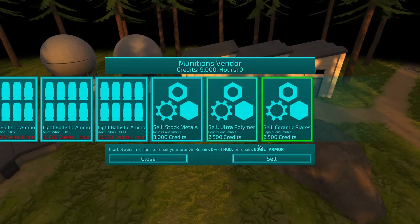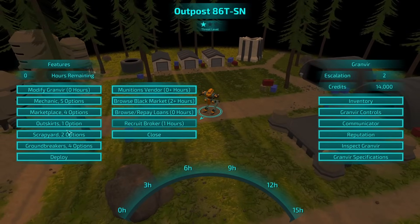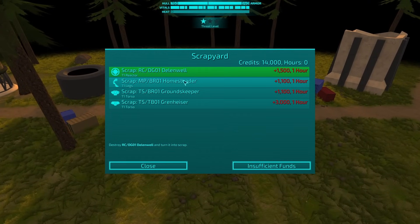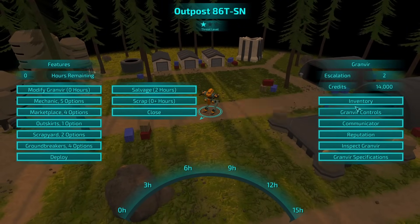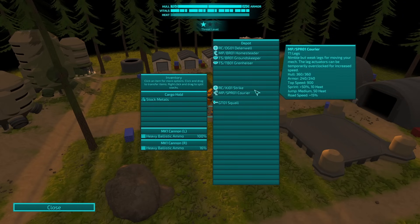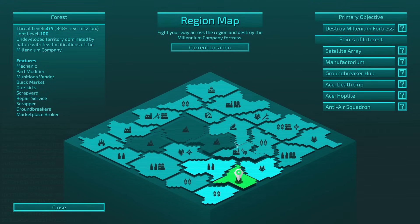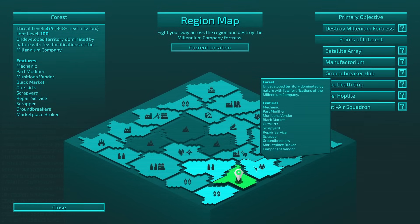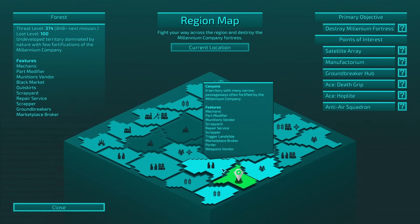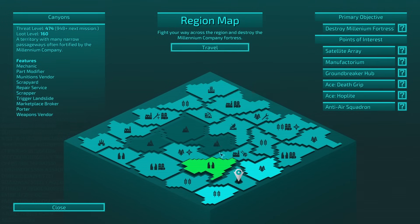I'm going to keep the stock metals though. And we can scrap — okay, so we can't scrap those, those are caps. I don't think we care about any of the rest of these, so we're just on our own. Deploy. So where are we going? Canyons. Mechanic part broker — so different locations have different options. Trigger landslide as well. Yes, let's go here.